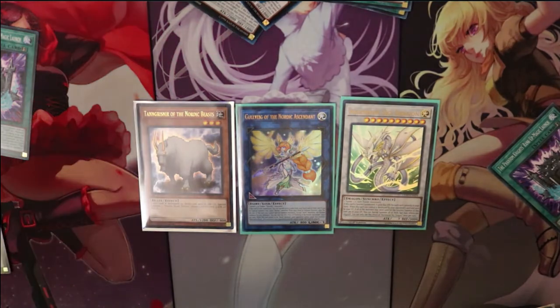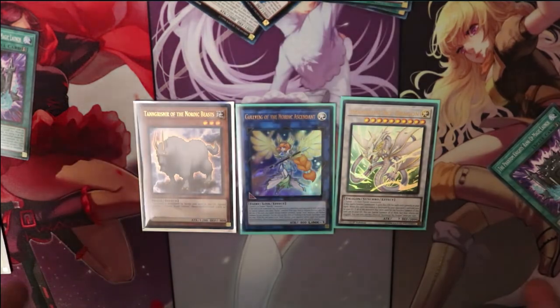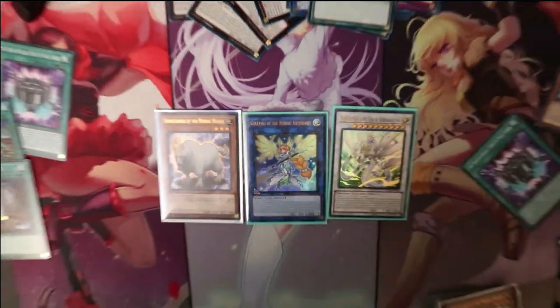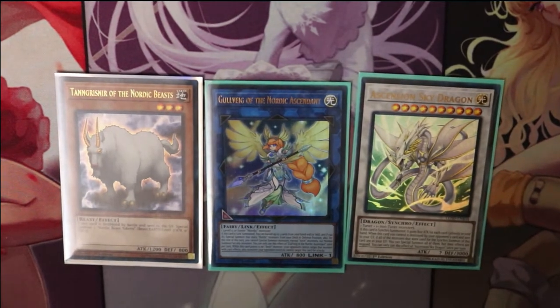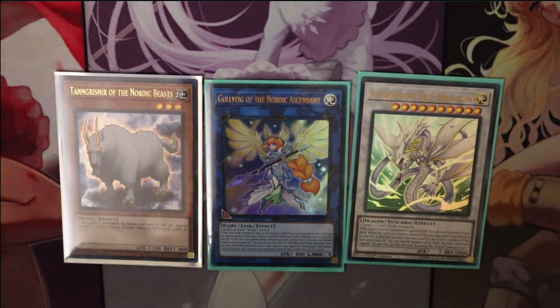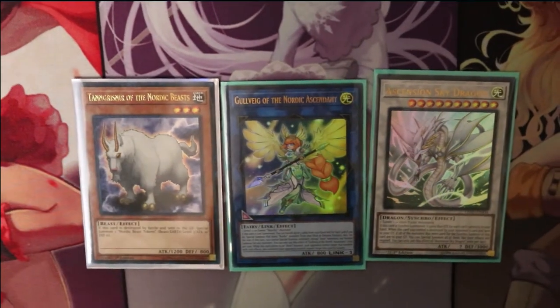They're like 11 to 12 bucks each. So you can pick up three of them, or one of those boxes and two more, and then you can make this structure deck. Every card I use in this deck comes from those three structure decks. You can probably take cards from the other two structure decks to make it a little better, but I just focus on those main three.